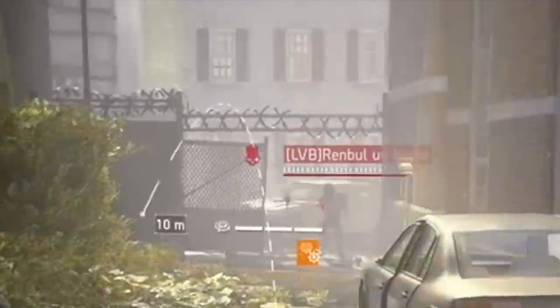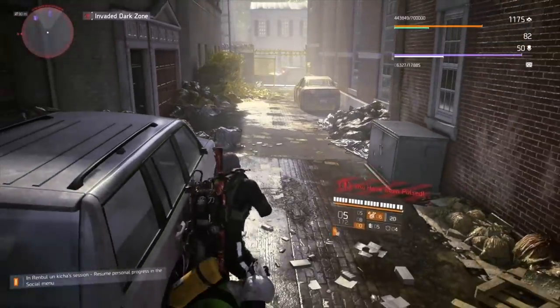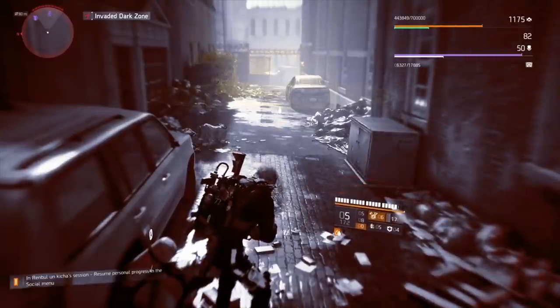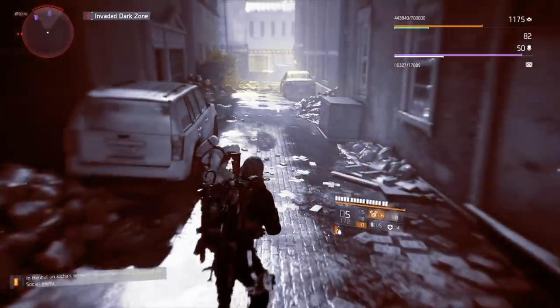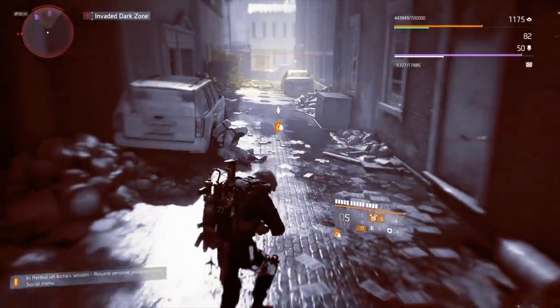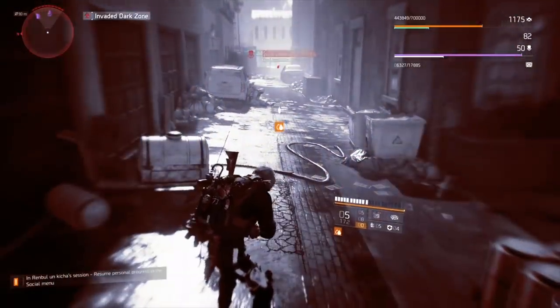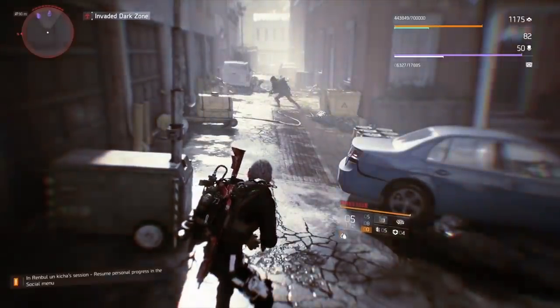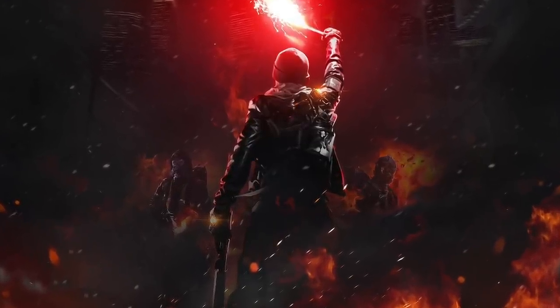For PvE you need Pestilence, Wild Mask, and Ongoing Directive backpack to do insane damage. The third glitch is grenades — you can spam grenades non-stop. You need two of the same build, the only difference being the specialization, since Survivalist specialization gives you those grenades. Switch between specializations and boom, you have non-stop grenades. The fourth glitch is the damage glitch. I think you have a lot of information today — thank you for watching, share this video, see you soon.